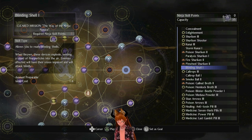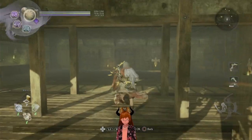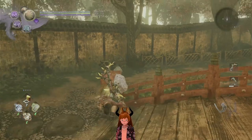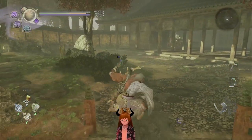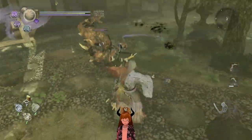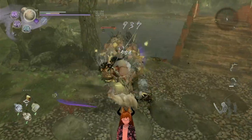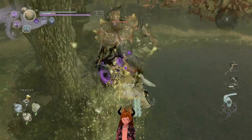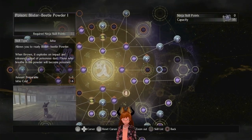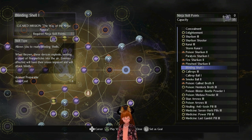Blinding Shell blinds the opponent for a bit — what that means is any animation they're in gets locked, and it takes away their full turning radius. Normally enemies can turn while attacking to track you, but when blinded they do not turn. It takes away their movement opportunities, which can be useful against larger targets, though it is somewhat difficult to use. The effect is real though: the enemy just stabs forwards without tracking you.